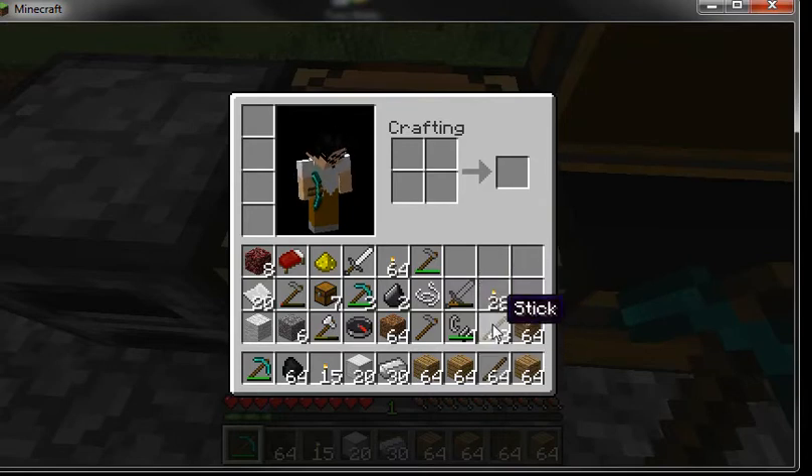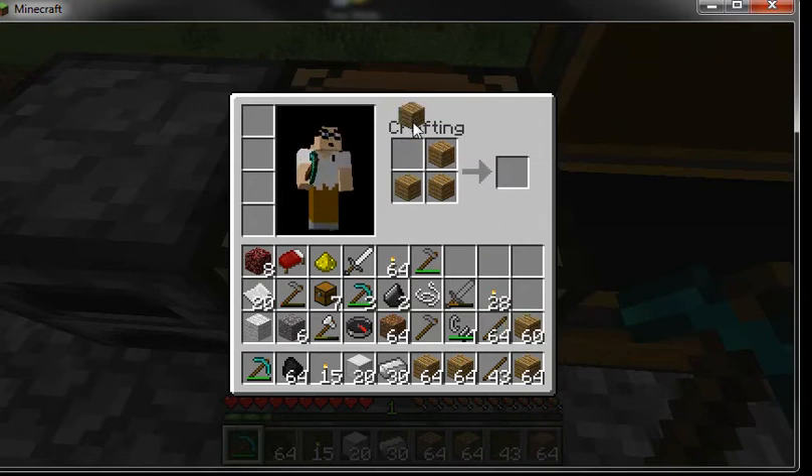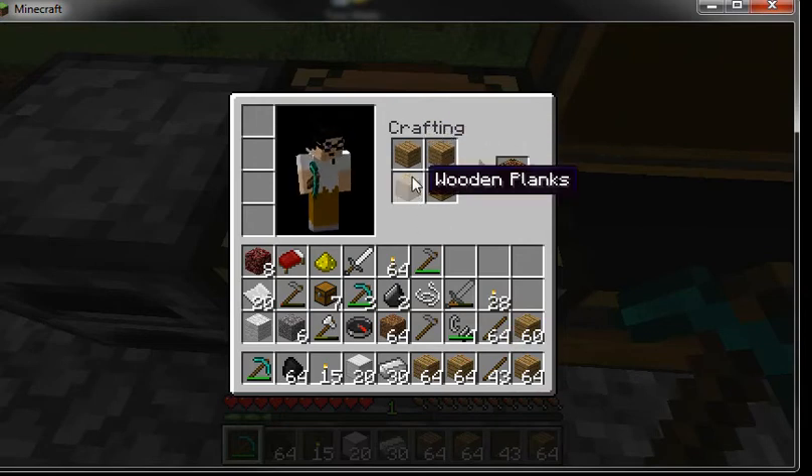You can do all of this just from your inventory — you don't have to have a crafting table. Do you want to show how to make a crafting table? To make a crafting table you put four wooden planks in your crafting area in your inventory.